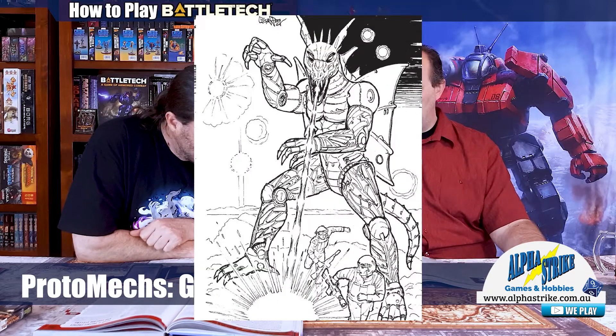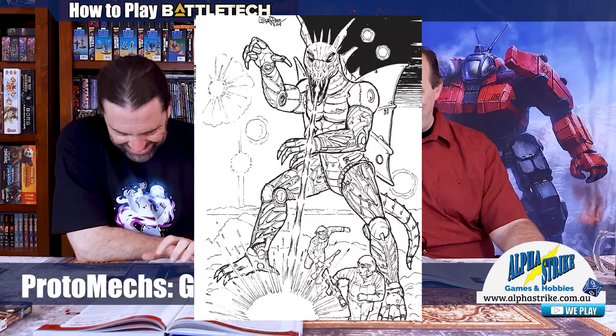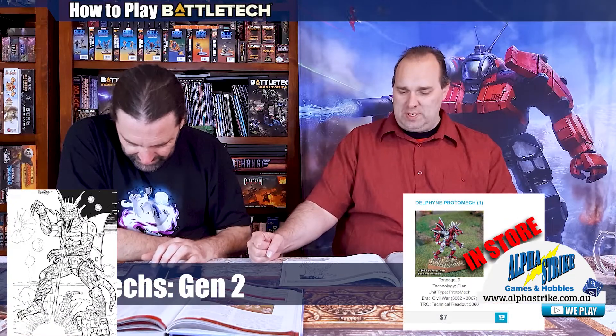Would you like to look at another one? I'm showing one more on my list here. Yeah, let's take a look. Nine tons. Holy crap. The Delphine. She is cute, but wow. 585 movement, 18 points of armor to the torso.